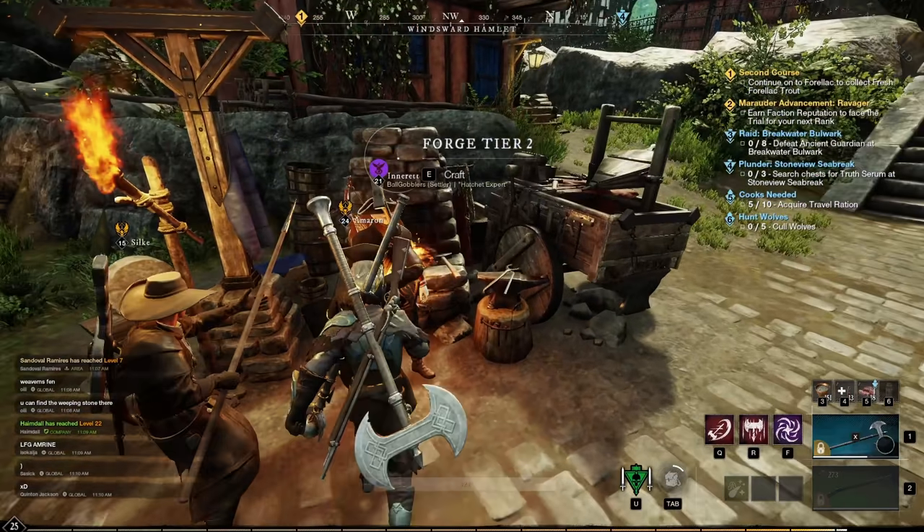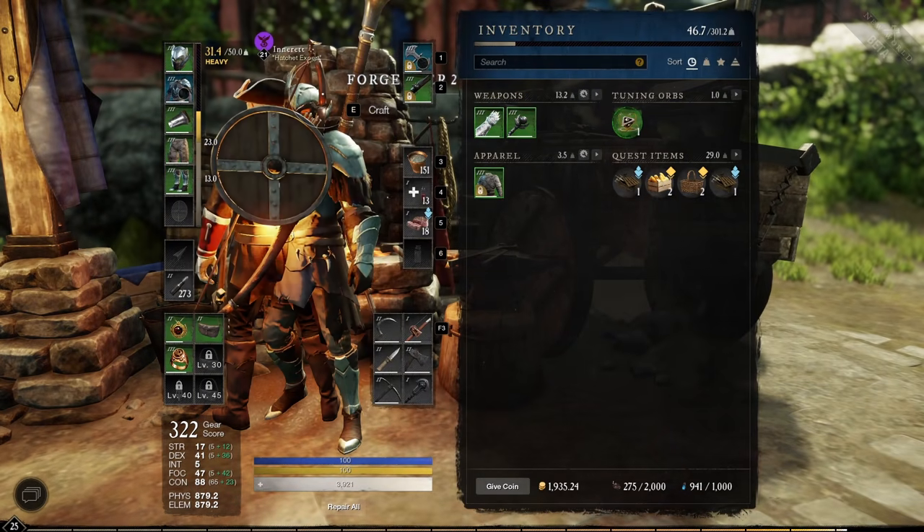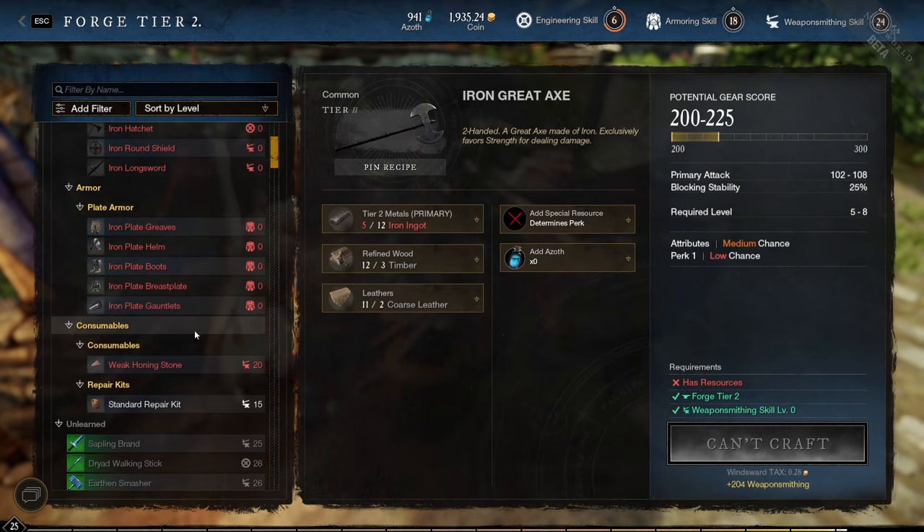When crafting, you do not have to have the resources in your inventory — you can simply have all of the resources in your storage and craft directly from there.